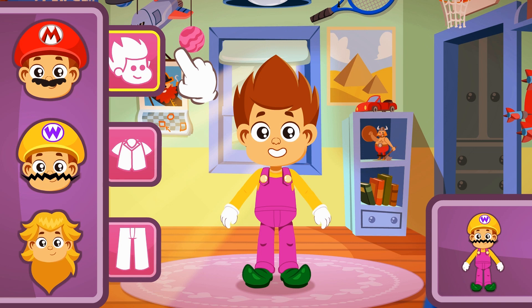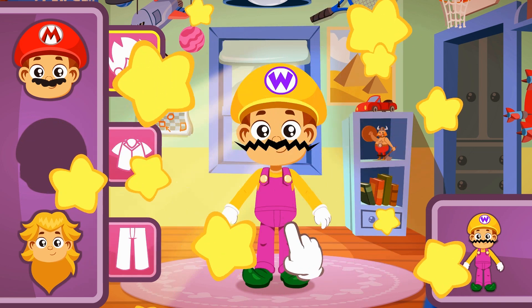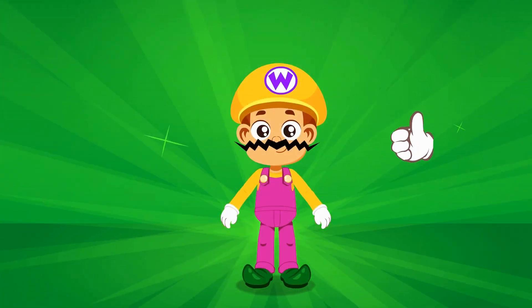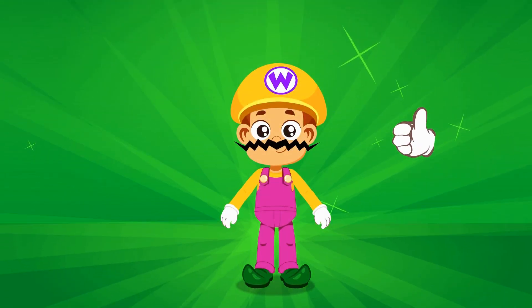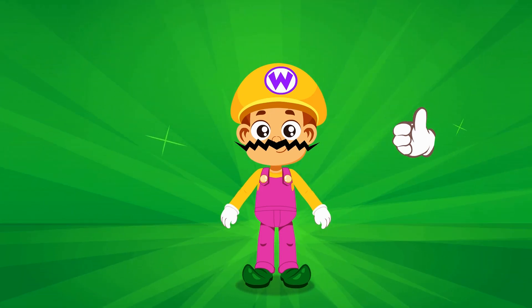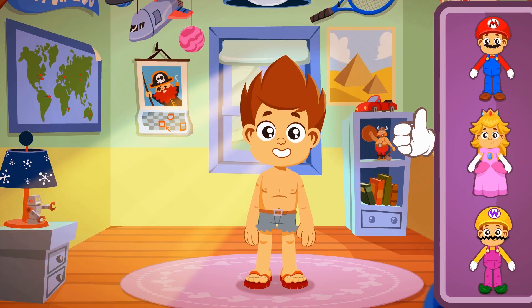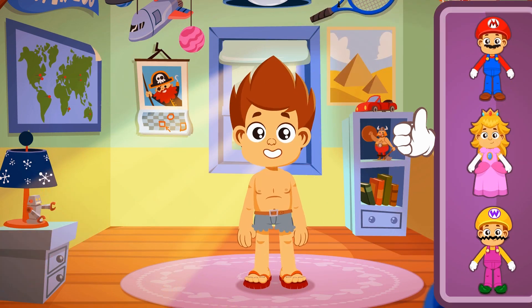And now, the hair! We're looking for a yellow hat with a weird mustache! Yes! That was easy! Wow! I can't believe how evil Kid looks as Wario! Well done, girls and boys! We have successfully completed the game!